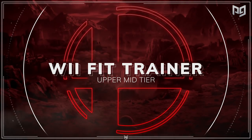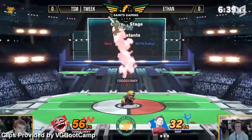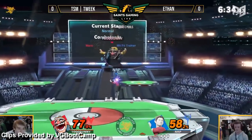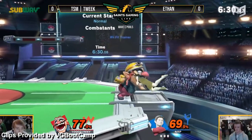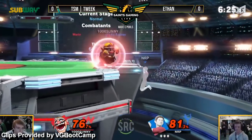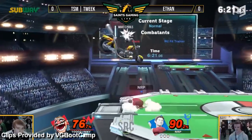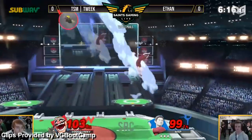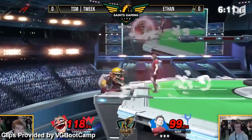Let's talk about another terrifying character — Wii Fit Trainer. This soulless fitness machine will down air you into oblivion. Wii Fit is pretty solid at every part of the game. Her deep breathing gives her moves great kill potential, her moves and strings do solid damage, and her volleyball helps her fight her way out of disadvantage. She's only in B tier because she gets outboxed by the high and top tiers that have more tools or better frame data, hitboxes, and setups. Wii Fit Trainer is in kind of a weird spot where none of the big names main her, but she does have regional and local players that produce a few upsets on big names.